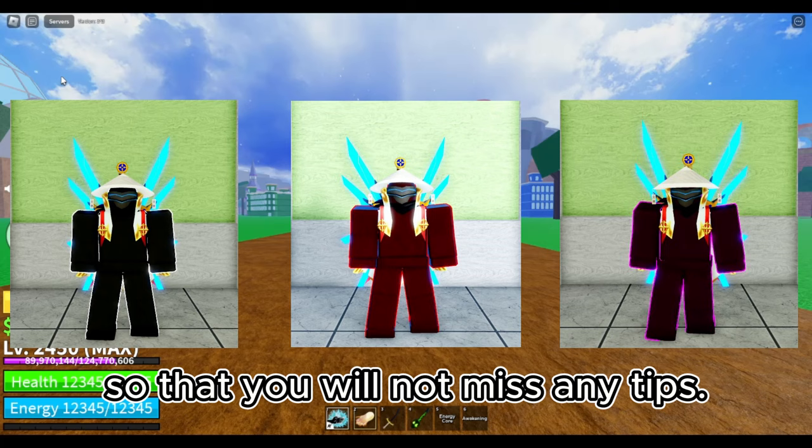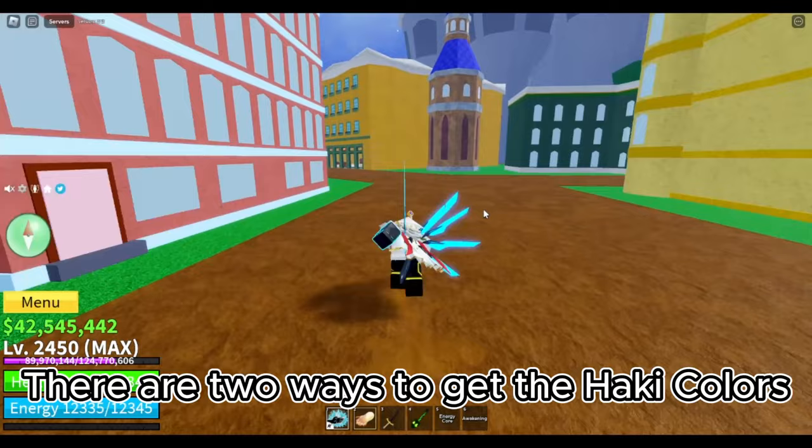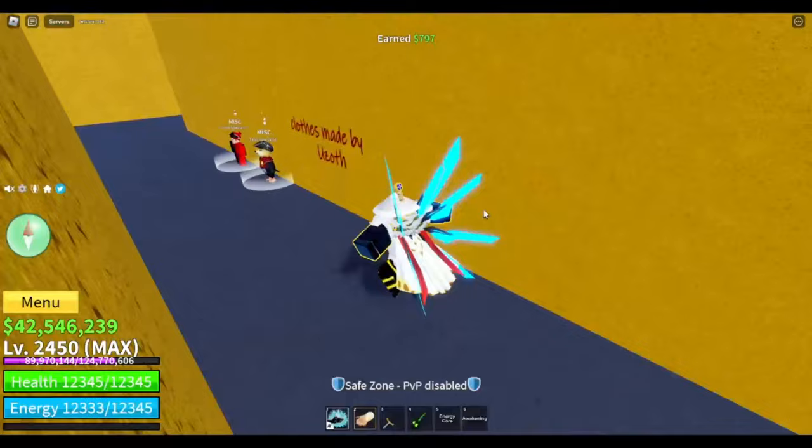First, you have to make sure that you are stage 5 of Aura, or full body hockey. There are two ways to get the hockey colors. First, you can buy it from the color specialist using Robux — 88 Robux for regular colors and 350 Robux for legendary colors.